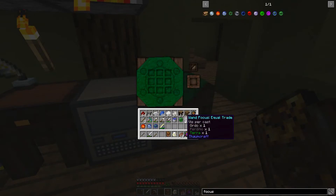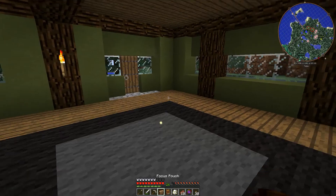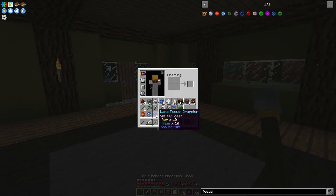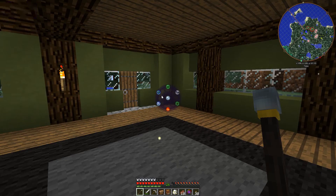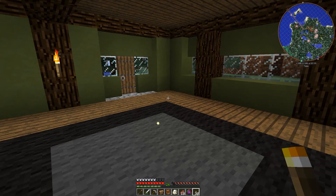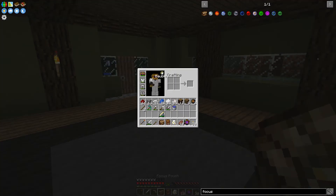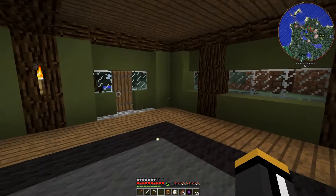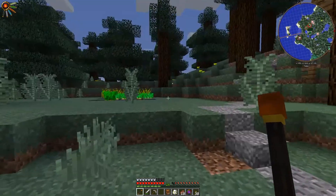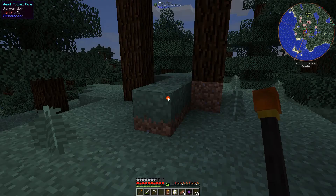Here are all our wand foci. We can take these wand foci and put them inside our pouch — put the pouch in our hand and right-click on it to put the foci in that way, or we can just select them with our wand. If we select the grappler, it'll be on our wand, and then if we go and select something else, it will automatically put the grappler in our pouch. I'm going to dump everything in there and put our pouch back in our belt slot — now we've got a whole bunch of wand foci to play with.